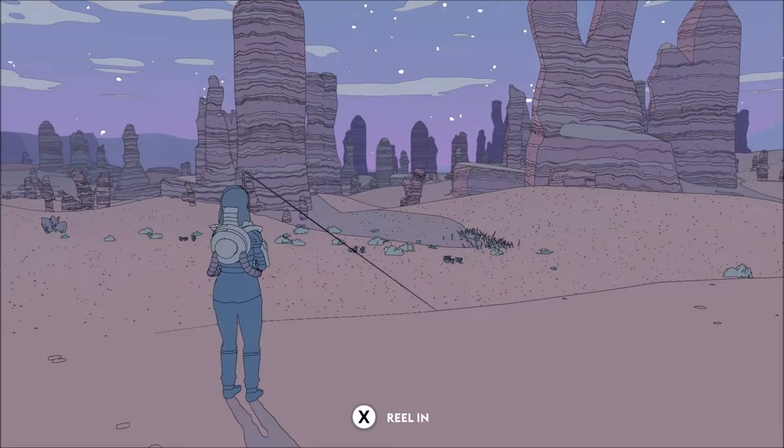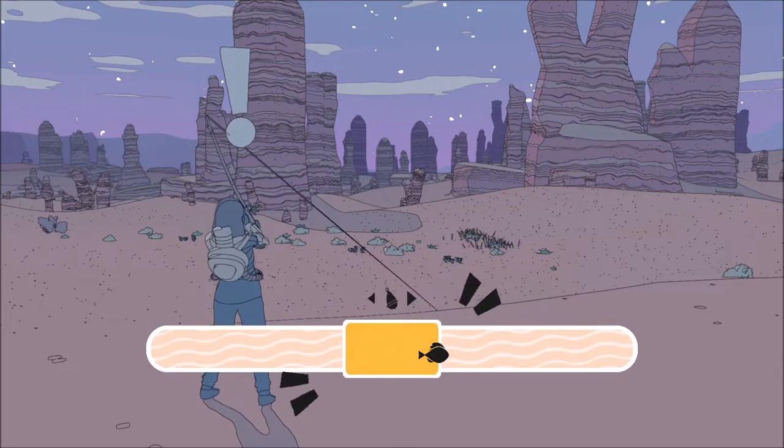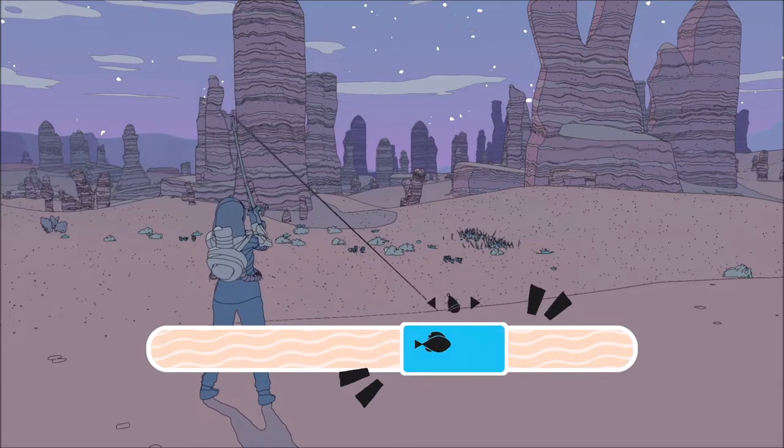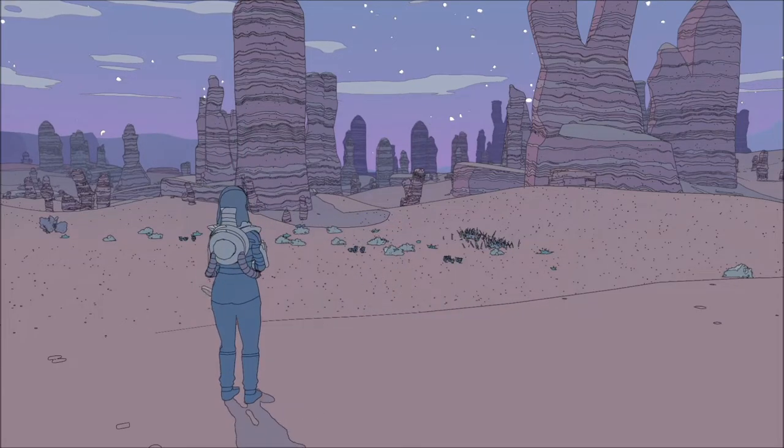You need to find the Angler's Hut in Sand Sea, talk to the angler, get the rod, and then catch your first fish. You can do that just outside the angler — just like that.